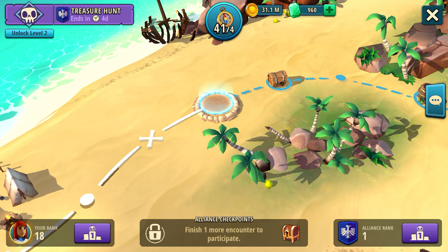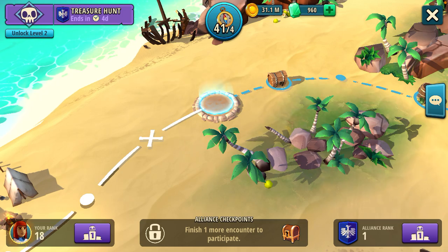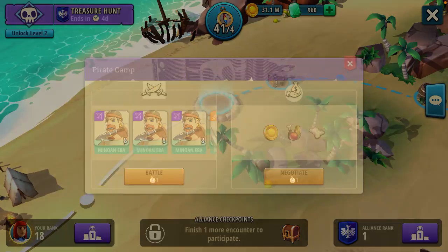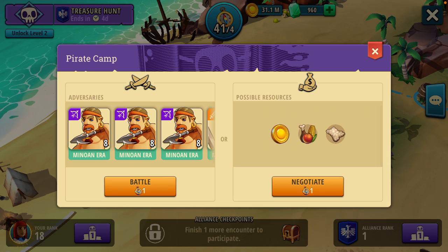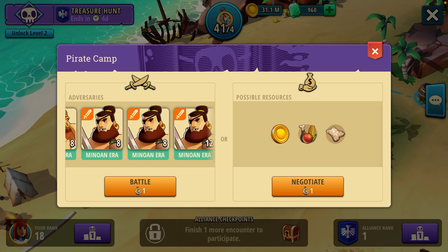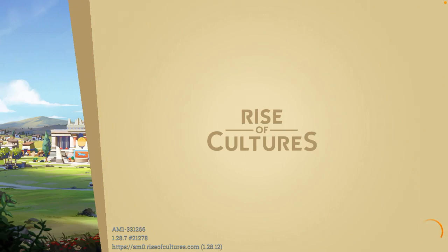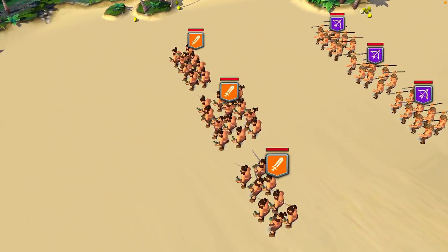As you can see, we have our treasure map open on Stage 3. Selecting this will display the makeup and composition of the defending army we will face. We have 24 spear throwers and 28 barbarians. Selecting battle will move us to the battlefield and show us the formation that those troops are actually in.